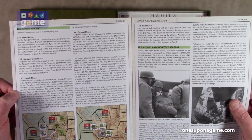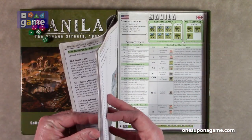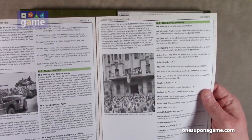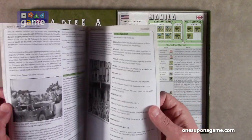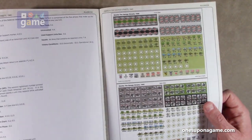Followed by an example of play — a very short example of play — and then a history and suggested reading. We do have an index and glossary. I meant table of contents — usually you can peek at that and see how much you've got.